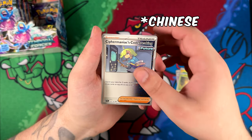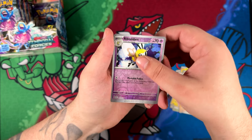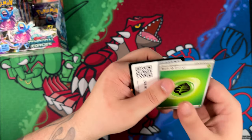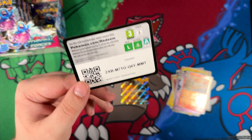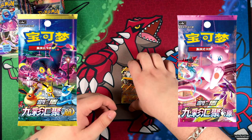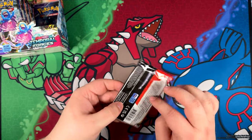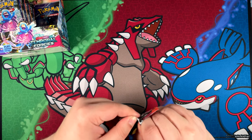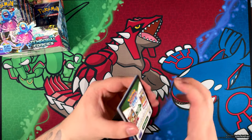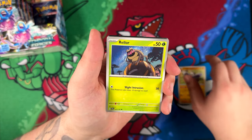I hope next week's video is going to be the essentially Chinese Eevee Heroes opening — Nine Colors Gathering, and also Power and Origin. Nine Powers Gathering is the set that is like Eevee Heroes, and then Origin is the set that is like Fusion Strike. I'm really pumped and hyped to open these sets. Although I think I made a mistake with those two booster boxes — I was a bit confused at first.